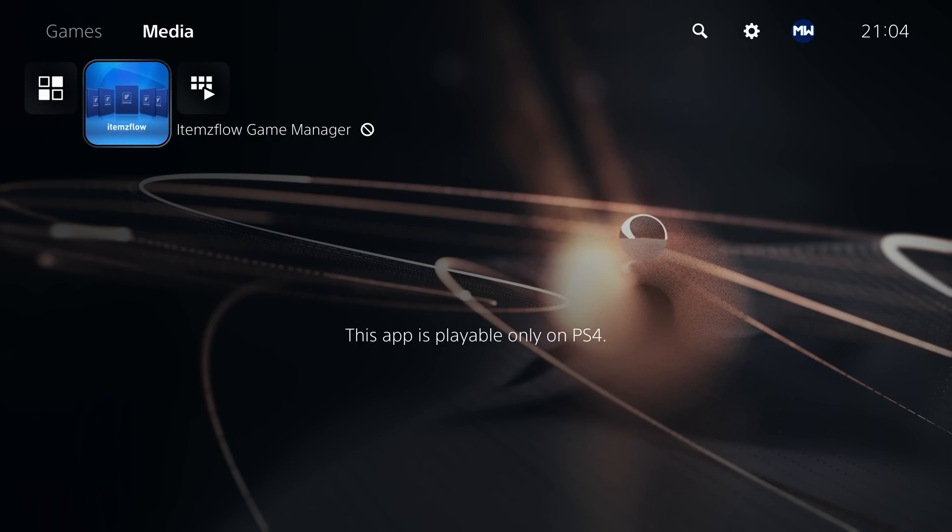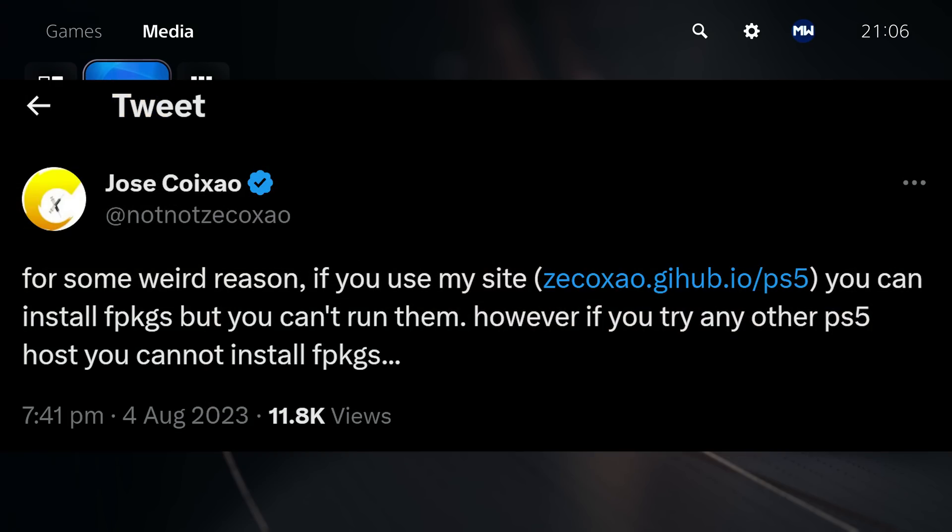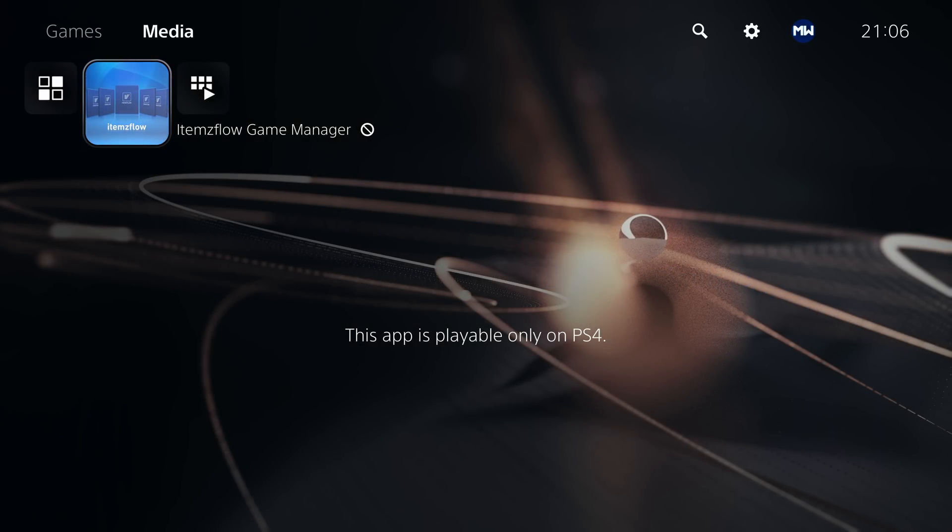As you can see here, my PS5 has Items Flow Game Manager installed — a PS4 homebrew app. This is not runnable on the PS5, but Zekoshal appears to have discovered this by accident because a few people figured out they were able to install fake packages using his host, even though with other hosts that's normally not possible. Normally you can't install PS4 fake packages on the PS5 — with the debug settings package installer it will only allow retail PS4 packages. However, with his host you could install PS5 packages and PS4 homebrew fake packages on the PS5. He eventually figured out why: in his host he had the target ID set to a debug target ID. A very simple change, but clearly it has a pretty big impact because we're now able to install PS4 fake packages.